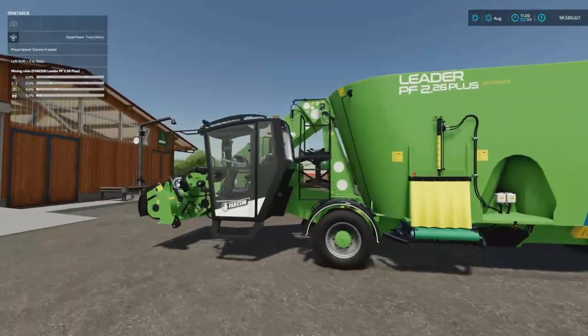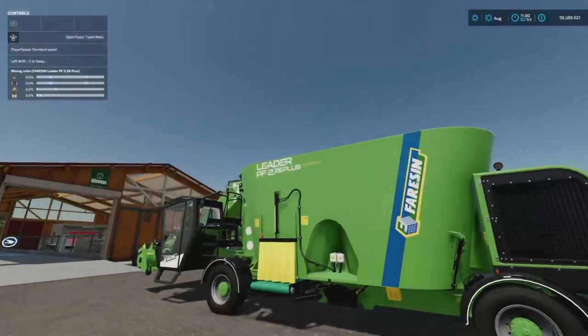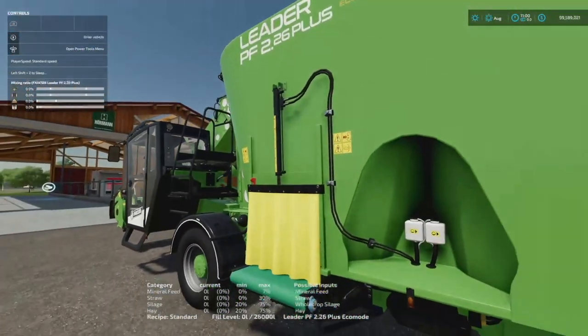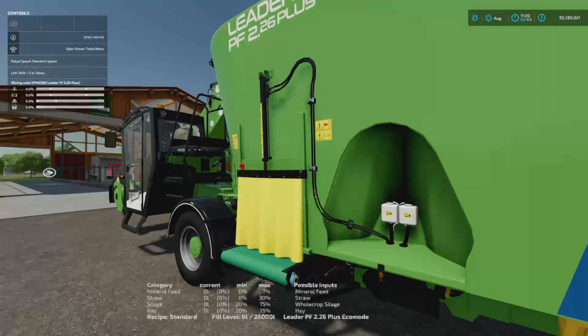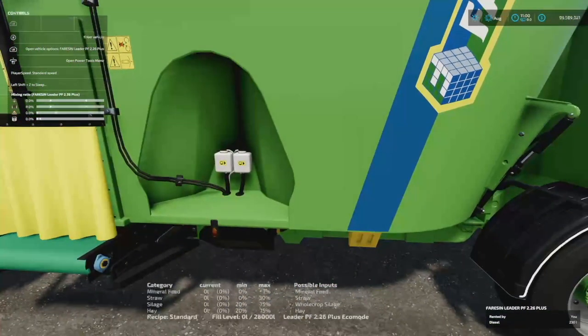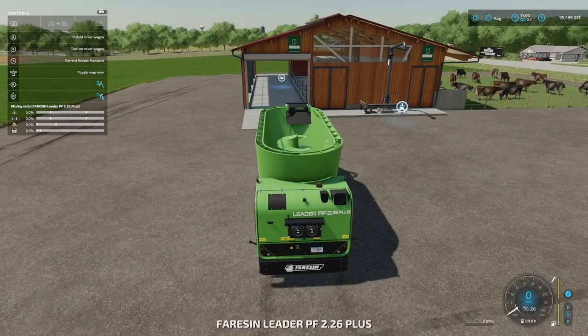You can also switch between multiple different recipes in your mixing rations and mixing wagons. This works with key bindings and is global, so it works on everything. With the basic lineup set up, the top-left shows your mixing ratio when you get close, and at the bottom of the screen it tells you what you've got, what's in there currently, the minimum you need, the maximum you need, and what the recipe standard is.